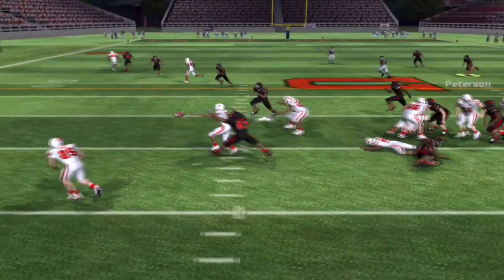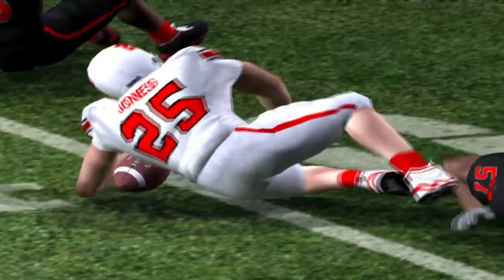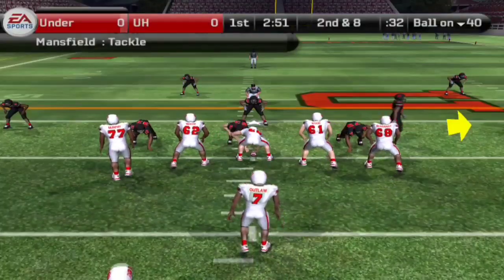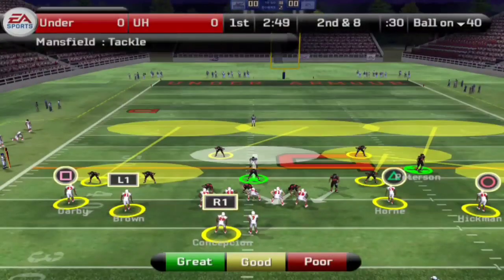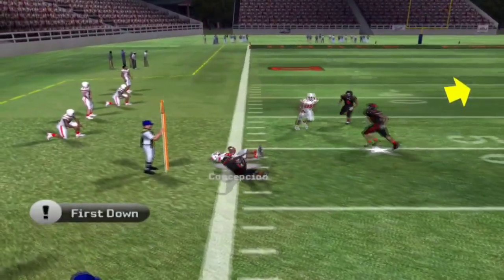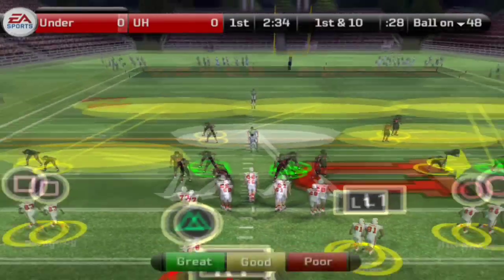A little option play here. Outlaw pitches it to Jones, but the good gang tackling is going to knock him down — only a gain of two. Second down and eight situation. Mansfield on the tackle, four receivers in the set. Outlaw with no pressure at all. Concepcion makes the catch and gets the first down.